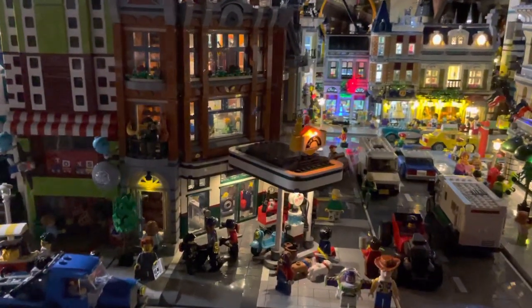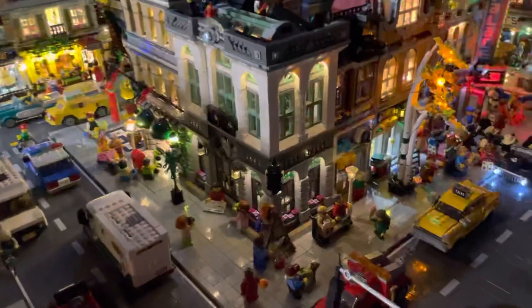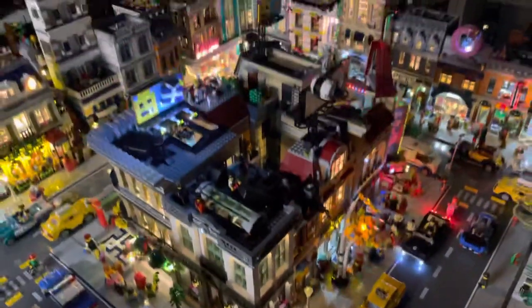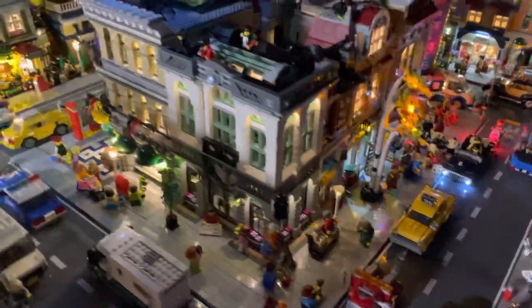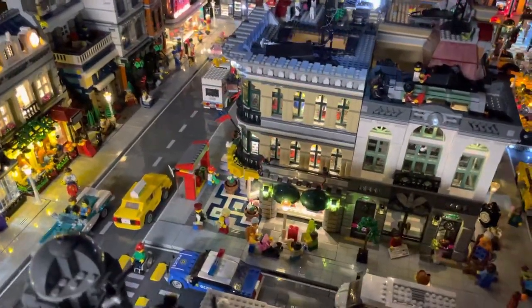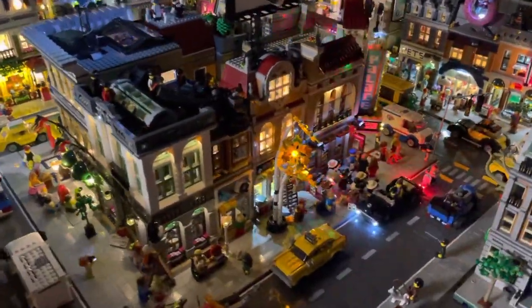Here we have the corner garage, and we lit that up. Over on this corner and this middle section, what we ended up doing was taking a lot of the corner buildings. We have the Brick Bank here, and then obviously the Grand Emporium, which I'll get to when I reach the other side.